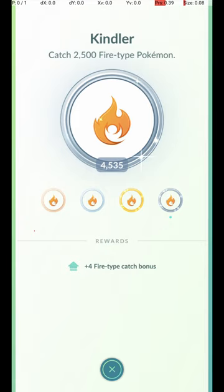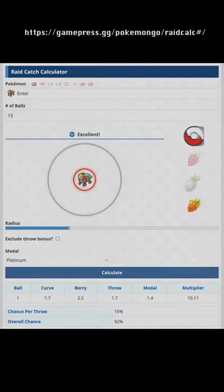Your chances are improved significantly with a Fire Badge, with the Platinum Fire Badge increasing your chances with 15 Pokéballs to 92% overall, meaning about 1 in 12 will flee.